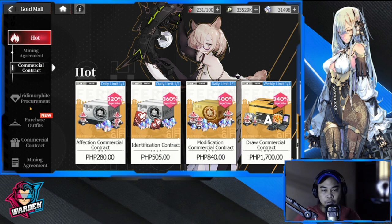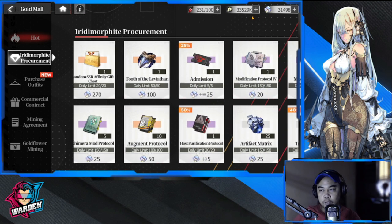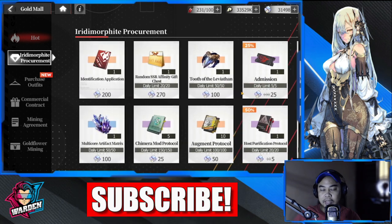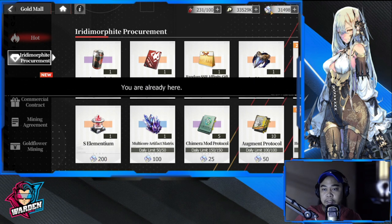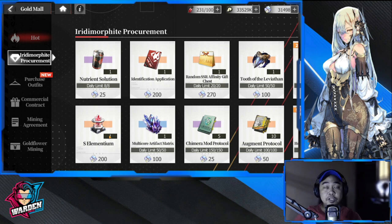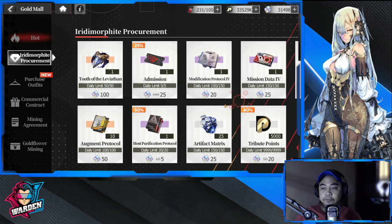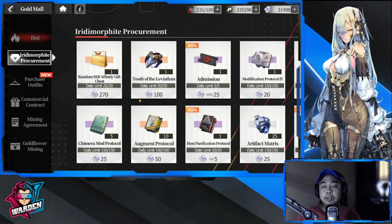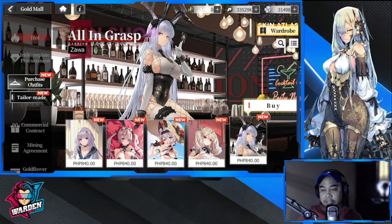These items can be purchased with your own summon currency, but at this point I am highly discouraging you from purchasing anything except the elementium to save your summon currency. Your elementium is the one you use for summoning — don't use it for anything else. Save it for your summons and for the cases that matter most. Do not spend it on anything else.